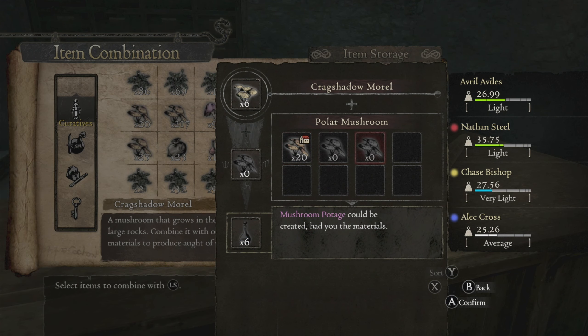They're also mixed with the Fiend's Purge and the Polar mushrooms, which are also found — I think the Polars might be in Great Wall. But you know, it's not a lot of stuff to find in Great Wall. They may also be on Bitterblack. I'm not sure about the Polar.